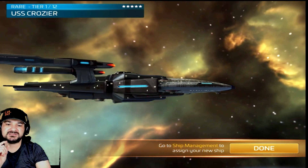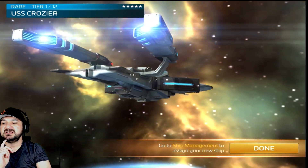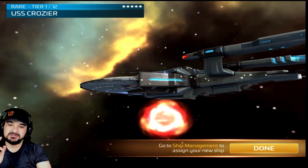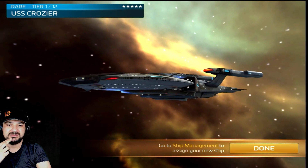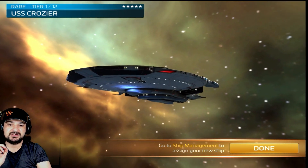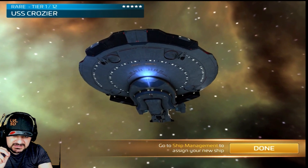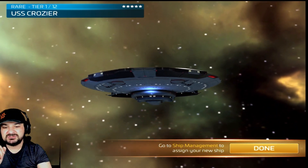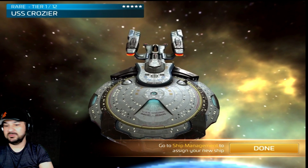So once we get back to the front, let's take a look under the saucer section. Brett thinks it's the NCC 2501. So let's go around — this thing is a godly beast if we take a look at it. Let's try the top of the saucer; it might actually have it up there too. Yeah — 2501, 2501. Yes.